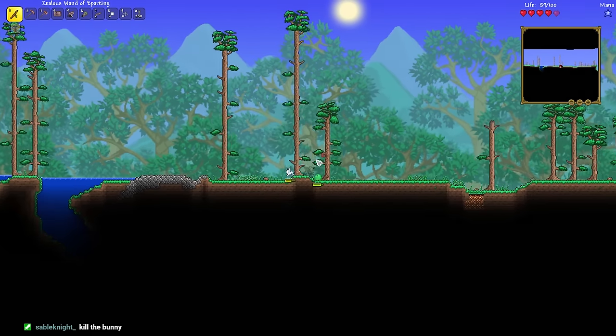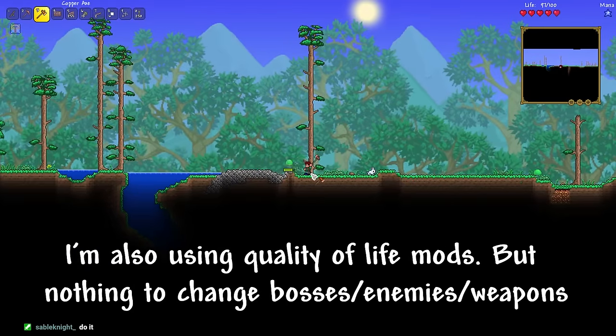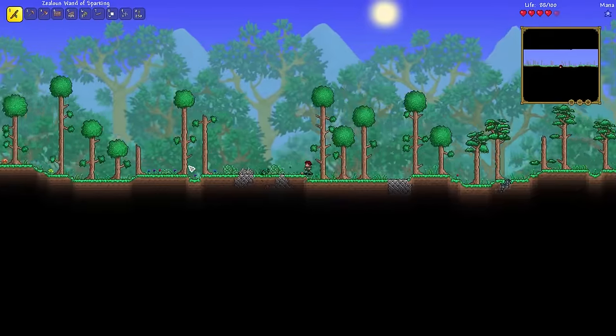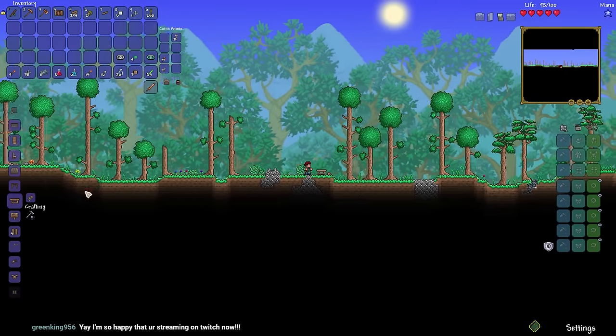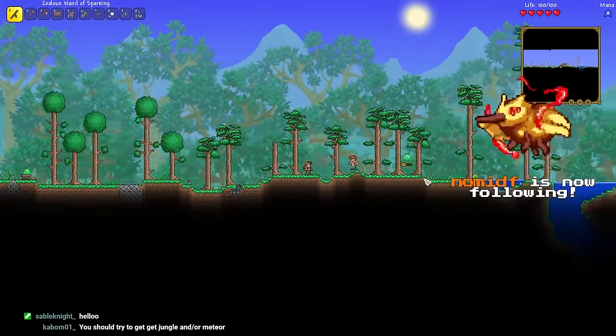Before we get too far into this, I do want to say I'm in normal mode, and there's obviously a reason for this. In order to have the highest chance of reaching Moon Lord in this run, I figured normal mode is the way to go because the enemies not only have less defense, but they also have less health. So bosses will be, hopefully, doable.